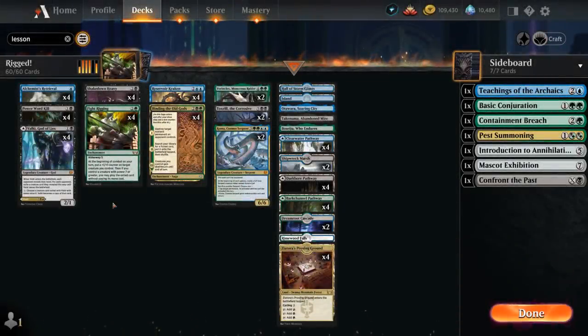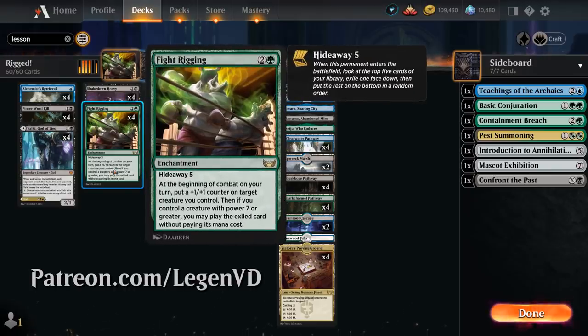Hello and welcome to another Standard Games video. Today we're taking a look at a Sultai colored combo deck built around Fight Rigging, as voted on by my supporters on Patreon.